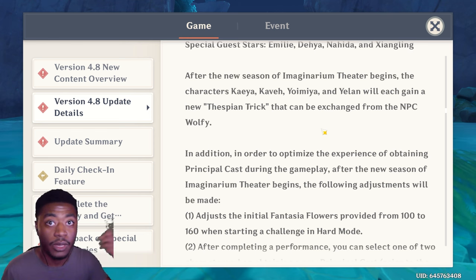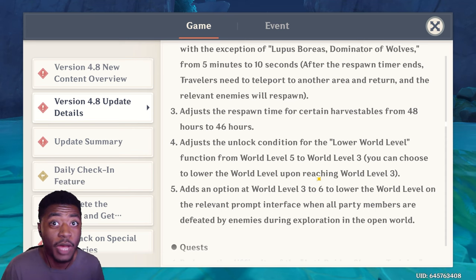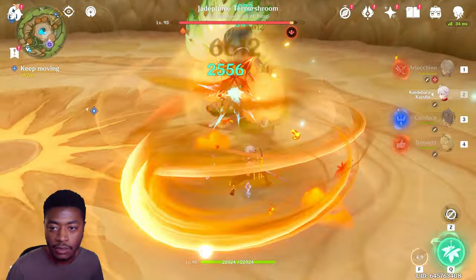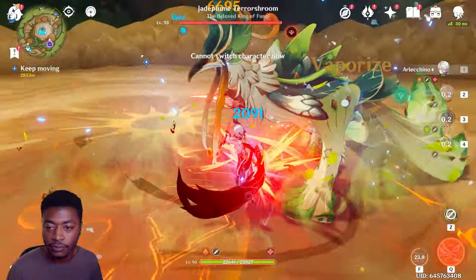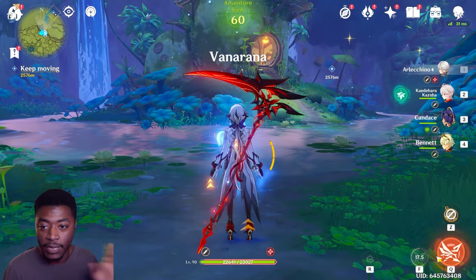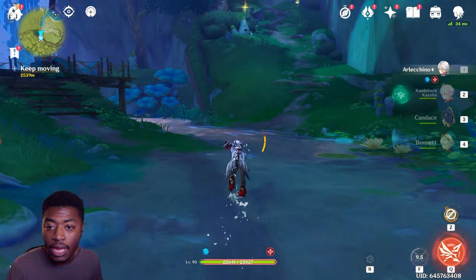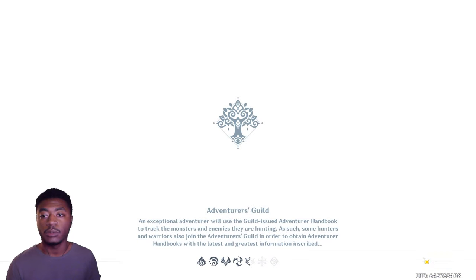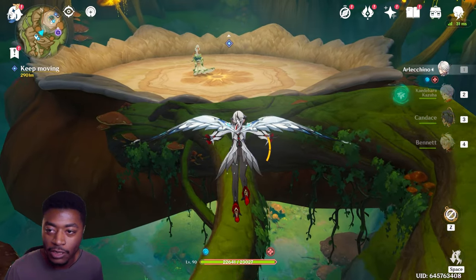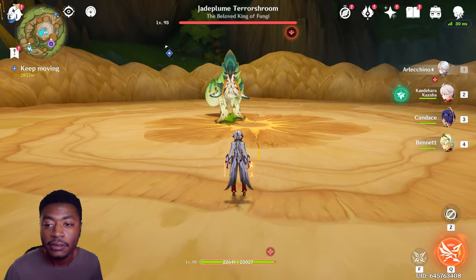They've shaved two hours off harvestable resource respawn times. Boss respawn is now almost immediate - about 10 seconds. You do have to teleport away, you can't just hang out in the same spot, but after about 10 seconds the boss will be right back. That is such a good quality of life change. You can pick up the drop and then leave, and 10 seconds later it'll be right back again.